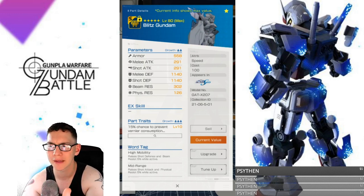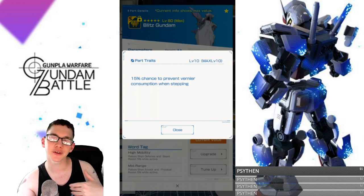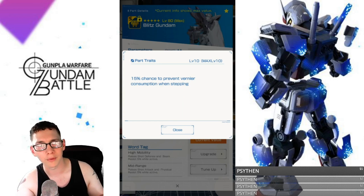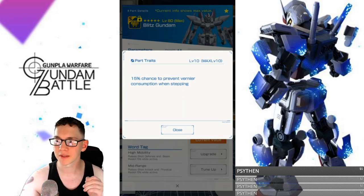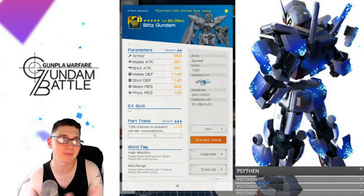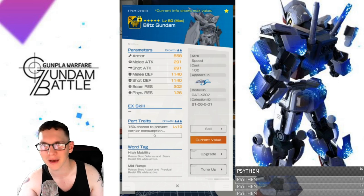Next is the backpack — it's almost identical to the legs, with high emphasis on defenses and fairly low on attack stats. The trait is a 15% chance to prevent booster consumption when side-stepping. If you're really close to the enemy and need to side-step to throw them off balance and avoid attacks, conserving that booster so you can back away is useful. However, since this isn't a melee-oriented suit, I think it's a bit of a wasted trait. I'd prefer something that increases cooldowns, secondary effects on EX skills, or shot attack. Overall the backpack isn't too bad, but I could probably do without it.